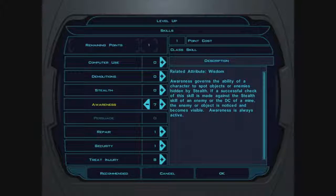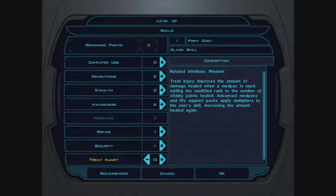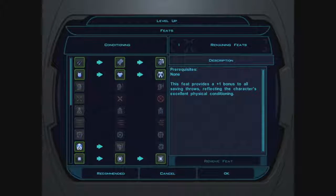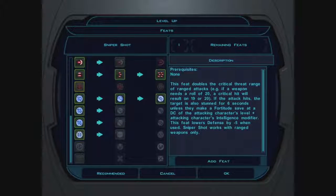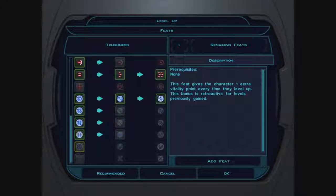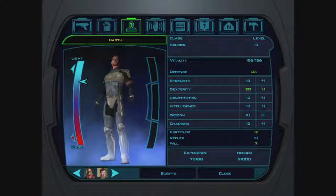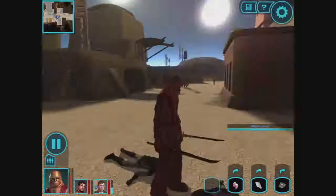Awareness... Security? No. What about just security? We'll just do Treat Injury. There we go. What skill? Conditioning is good — I already started it. We got the blaster pistols. Toughness — why not? It'll make him a little tankier. Not quite necessary I suppose, but one rank won't kill him. In fact, it'll do the opposite.